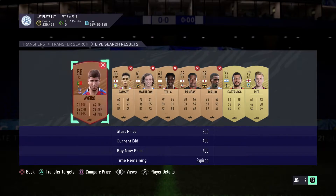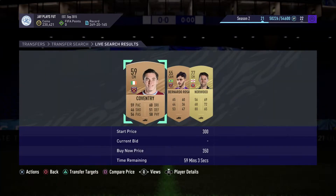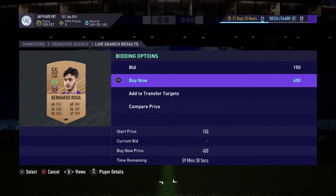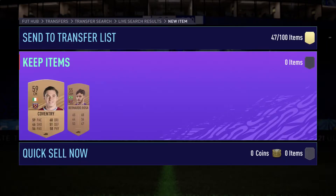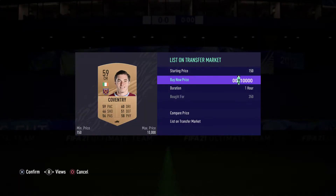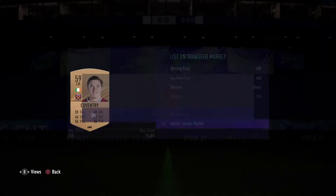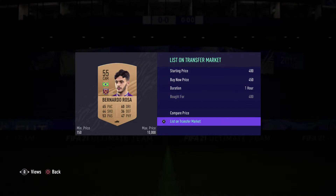As you all know, the Premier League is the most watched and used league on FIFA, so these cards do sell. We managed to pick up two more — one for 350 and one for 400. The one for 350 is going to make us around 70 coin profit, while the one for 400 is going to make us around 20 something coin profit.